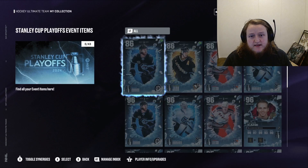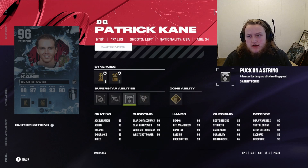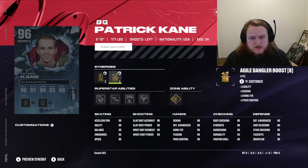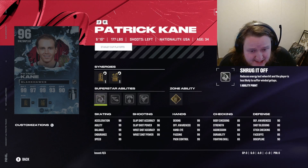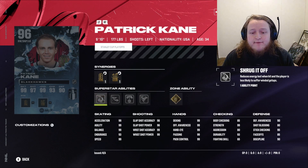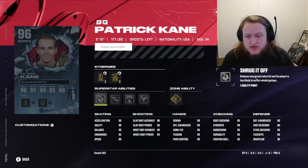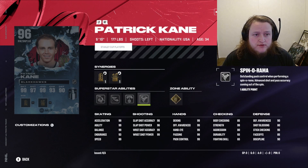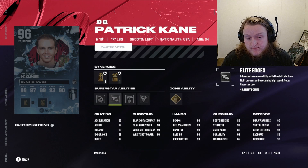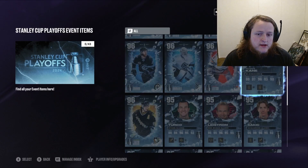The other cards are the Stanley Cup Playoffs cards. Let's look at Patty Kane. He's got Make It Snappy, Spinarama, Puck on a String, Elite Edges, Shrug It Off, and Sniper Forward. He also has Agile Dangler, Checking, Playmaking, and Defensive boosts, plus Sniper Forward and Two-Way Playmaking Forward. His stats are insane: 99 acceleration, 99 agility, 99 balance, 99 speed, 99 wrist shot and accuracy, 96 slap shot power and accuracy, full 99 hand stats, 99 strength, and 95 stick checking. I would recommend just going for Elite Edges or Make It Snappy — same amount of points, so pick one.